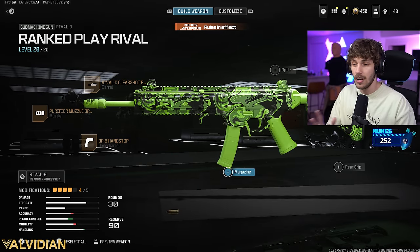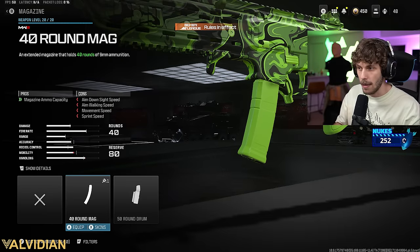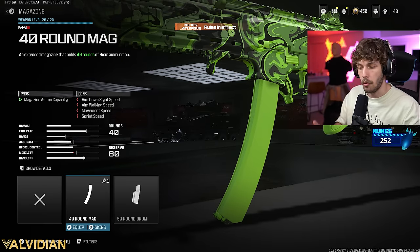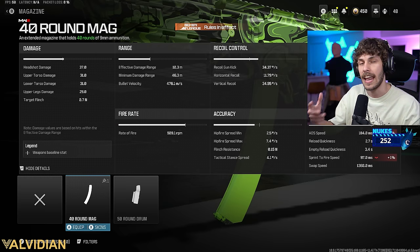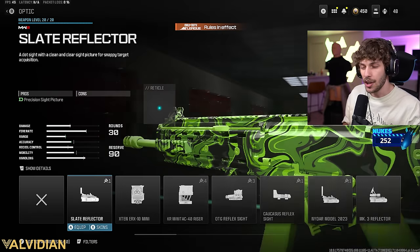If you're fine with the gun but you're just running out of ammo, then go over to the magazine and add the 40 round mag. This might be a little bit better and you can get overall more kills with the 40, but keep in mind you are going to have a little bit slower mobility and handling compared to the enemies, especially if you're playing up in those top ranks.